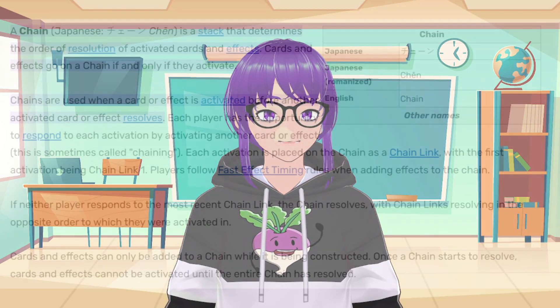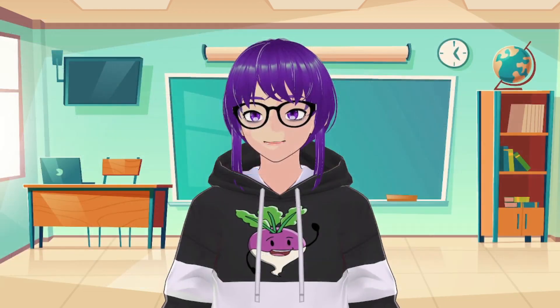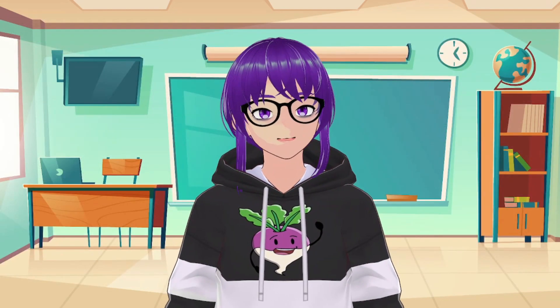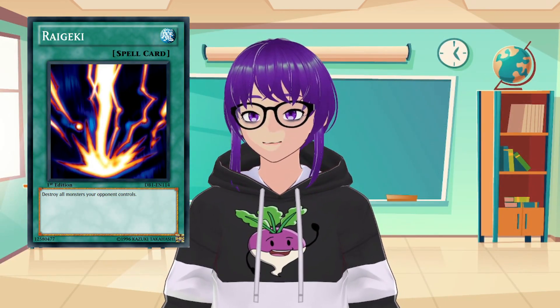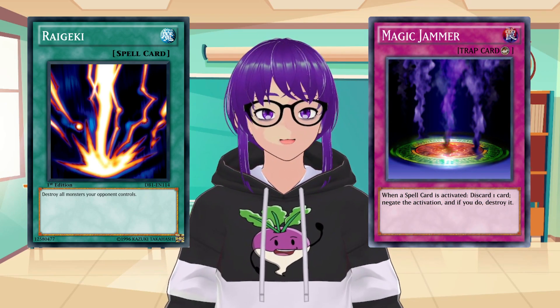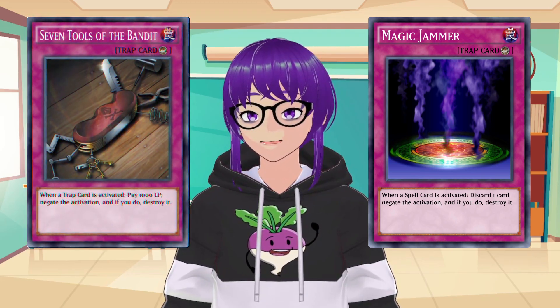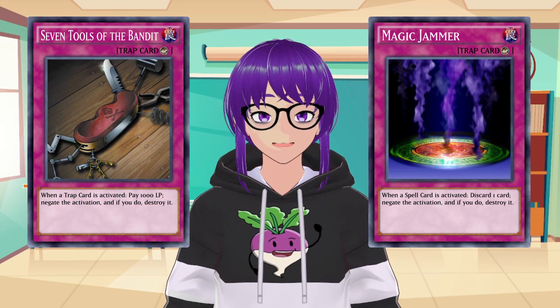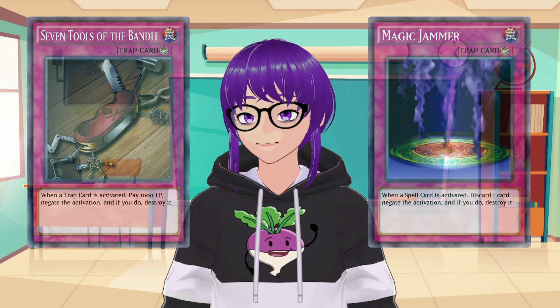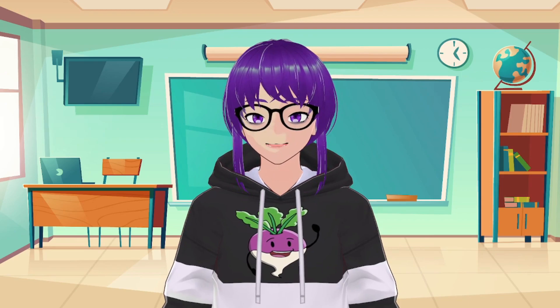But what exactly is a chain? In the simplest terms, a chain refers to the order of responses to a player's action. For example, Player 1 activates Raigeki — Chainlink 1. Player 2 then activates Magic Jammer and responds to the Raigeki by discarding one card — that'd be Chainlink 2. Player 1 then activates Seven Tools of the Bandit, responding to the Magic Jammer by paying 1000 life points — that'd be Chainlink 3. Ultimately, that's all that's meant by a chain — it's just the order of events occurring.